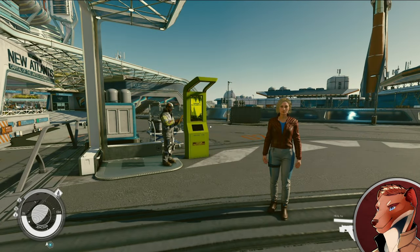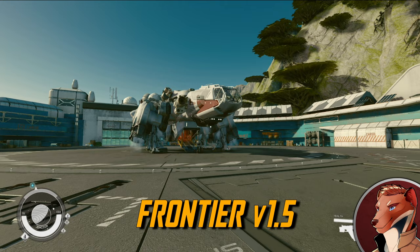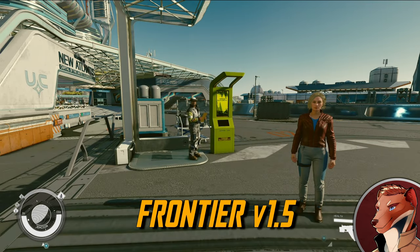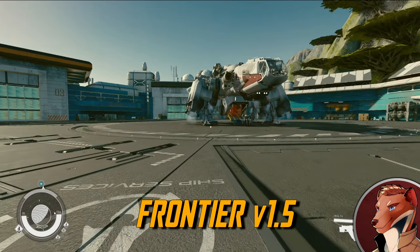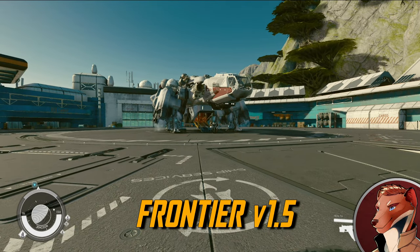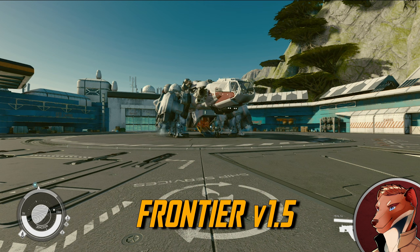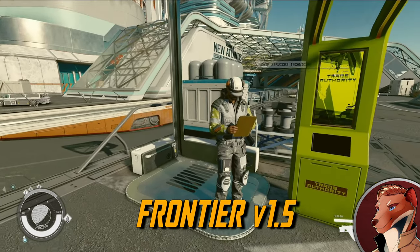Hey everyone, it's Cal from Dirty Weasel and this is a Starfield shipbuilding video. We are going to be improving the base Frontier. We are level seven and this is between episodes 12 and 13 of the series. I want to go over shipbuilding because I've never done it before and thought it would be a good time to discuss the goals. If you're at the same position — about seventh level with about 45 grand in credits — and you want to improve your Frontier, what would it look like?